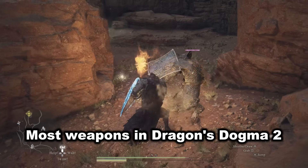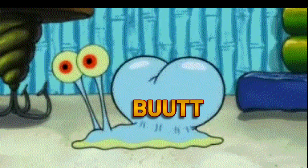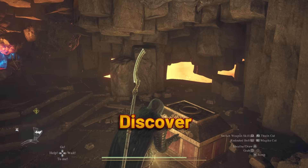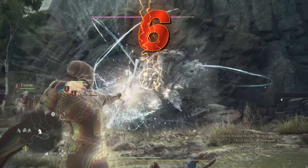Most weapons in Dragon's Dogma 2 you can obtain by simply buying from the local armory shop. But there are several incredible weapons unique to certain mysterious locations you must discover on your own. Today I present 6 fun and powerful secret weapons that you need to try.